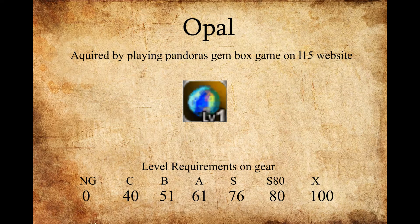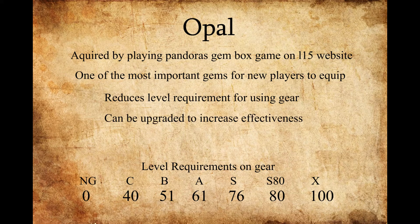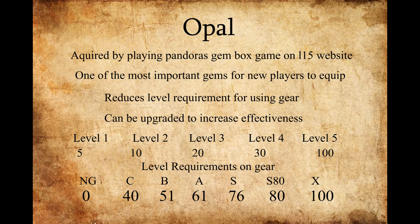The primary solution to this problem is by acquiring an opal. You can get the opal from playing Pandora's Gem Box Game on the L1.5 website. Opals are one of the most important gems for new and old players to equip in the game. Essentially, it lowers the level requirement for your items so you can use higher-leveled gear on a lower-level player. Opals can also be upgraded from level 1 through 5, and the higher the level of your opal, the more it drops the level requirement on your gear. Included is a table showing opals 1 through 5 with the amount of levels each drops the requirement.